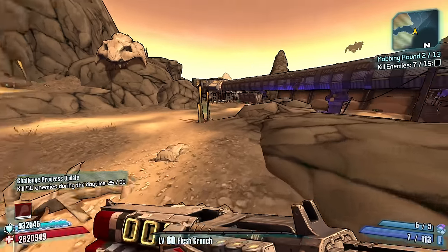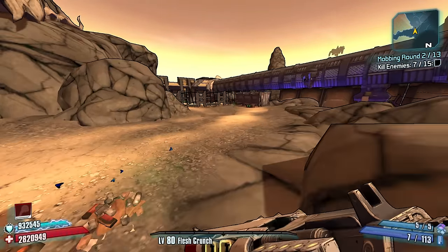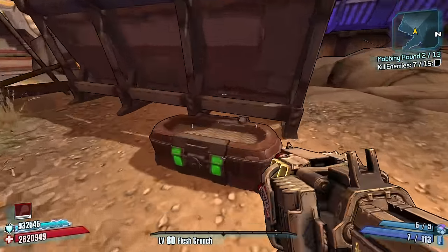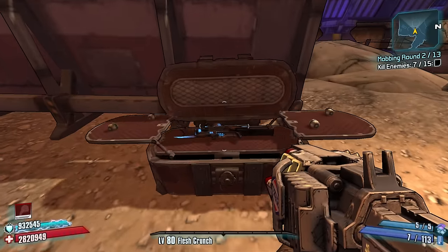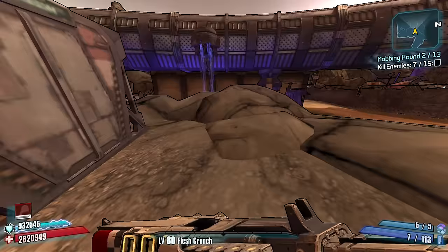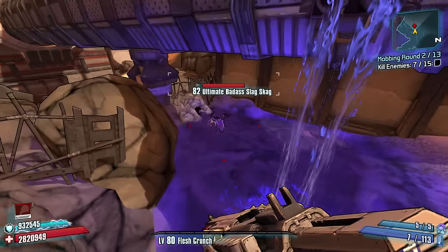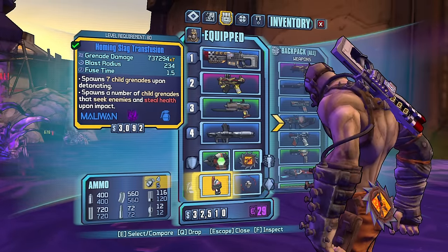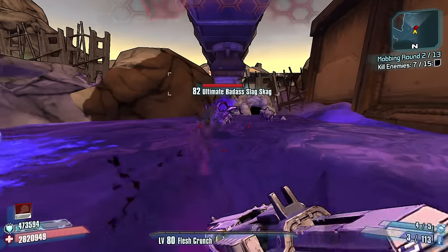We're kind of all over the place. A Maliwan SMG fire would be really, really good. This build is all up in the open for now. No thanks. Ultimate badass slag — he's not going to take any damage from my slag grenade. Let's do a lob singularity, we're fine.